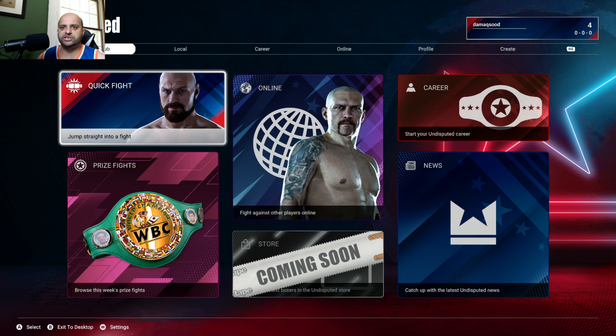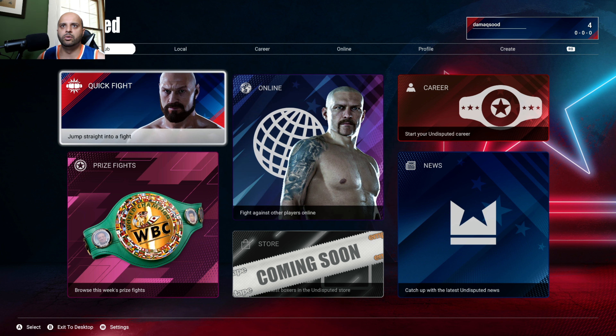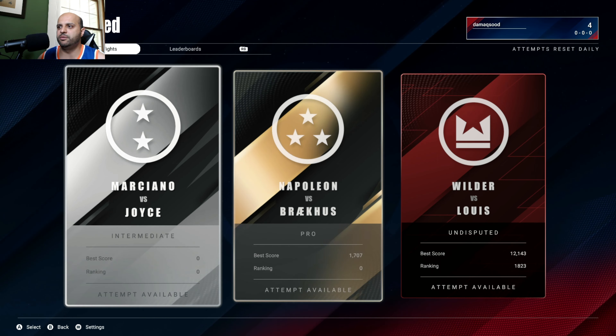Hi everyone, we're back to playing Undisputed. In this video I wanted to try out a new mode on the main hub screen called Prize Fights. I played a couple of these fights earlier — I won a couple of them and I lost the Marciana choice one, so I'm going to try them again.